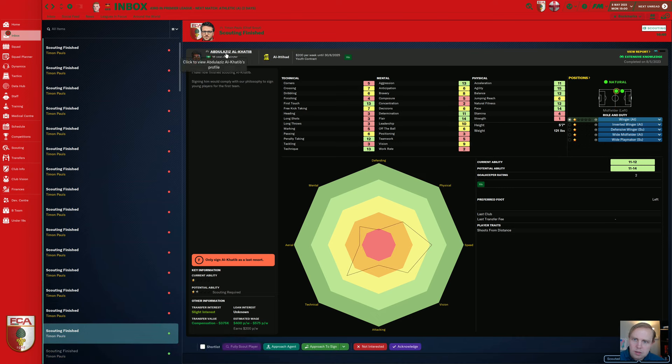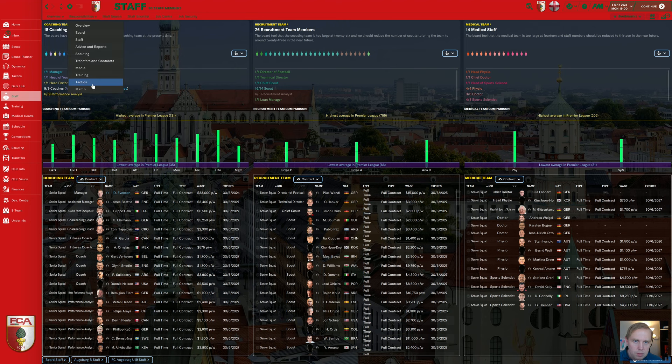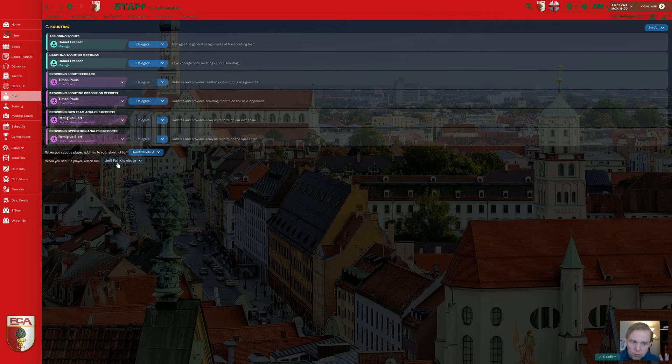Abdul Aziz Al-Khatib is a left winger with 11 acceleration and 14 pace — normally I'd say no right away. Taking a closer look, he's also inconsistent. I always wait until scouting is fully complete. Go to staff, responsibilities, and scouting — we always scout players to full knowledge because we care about whether the player is consistent, prone to injury, and what his personality is like. If he has a bad personality but everything else looks fine, I might take him anyway. But if he's inconsistent or really injury prone, we just don't have time for that. There are too many players to go through.